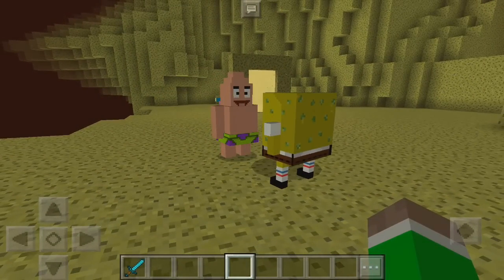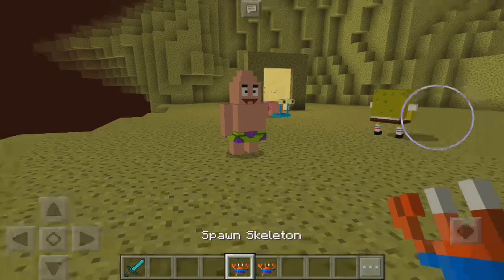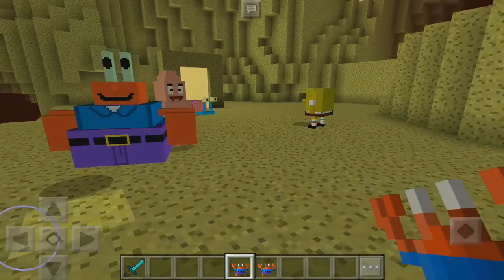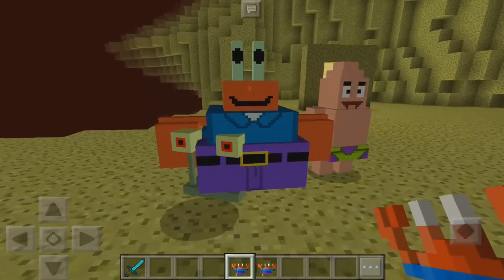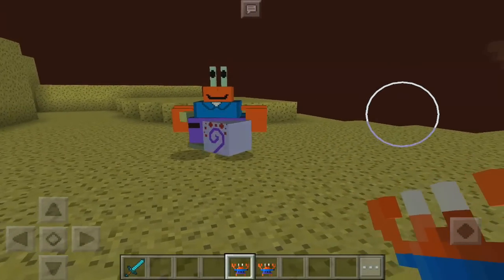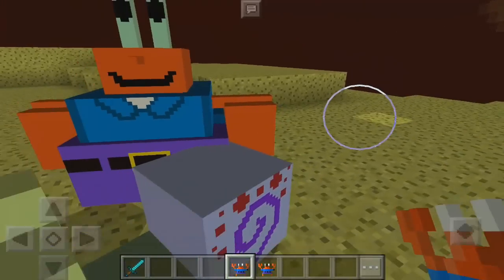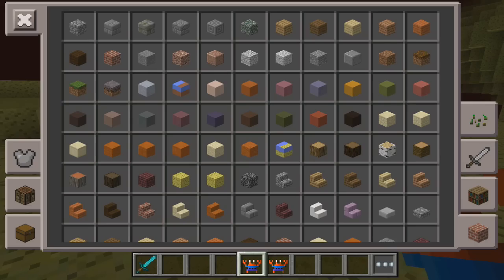Everything here is SpongeBob-related. We can go into our inventory, click on the iron sword, and spawn other mobs as well — like Mr. Crabs. Look at that, that is so awesome! They're attacking each other. Gary, do not kill Mr. Crabs!